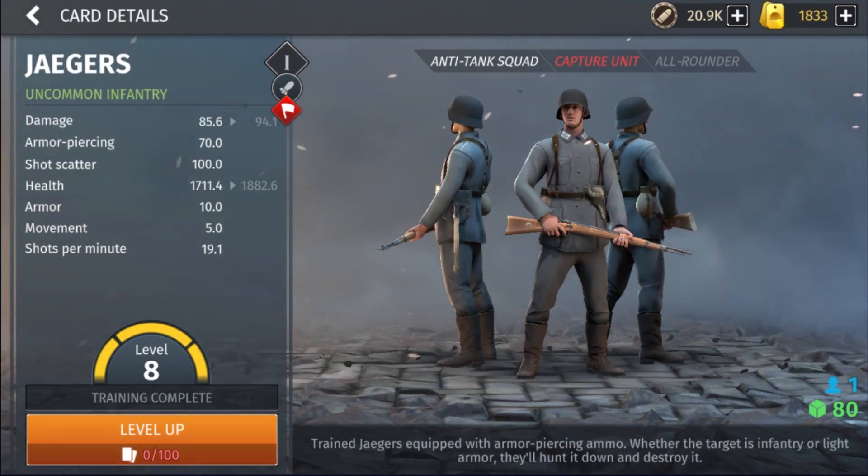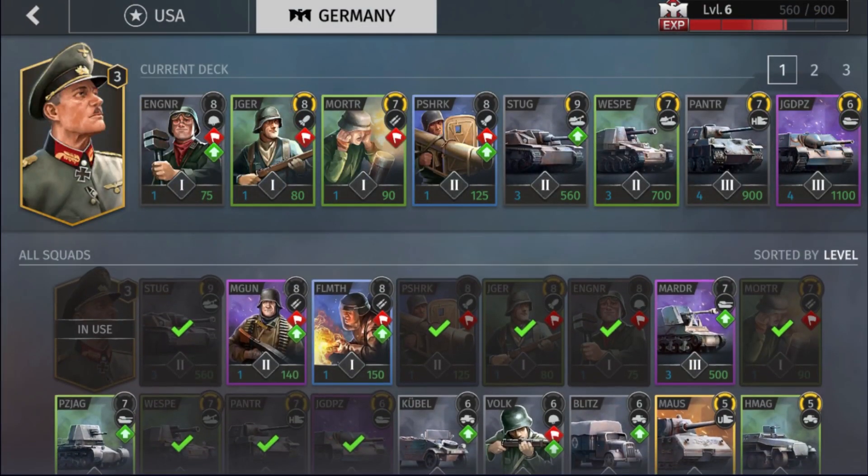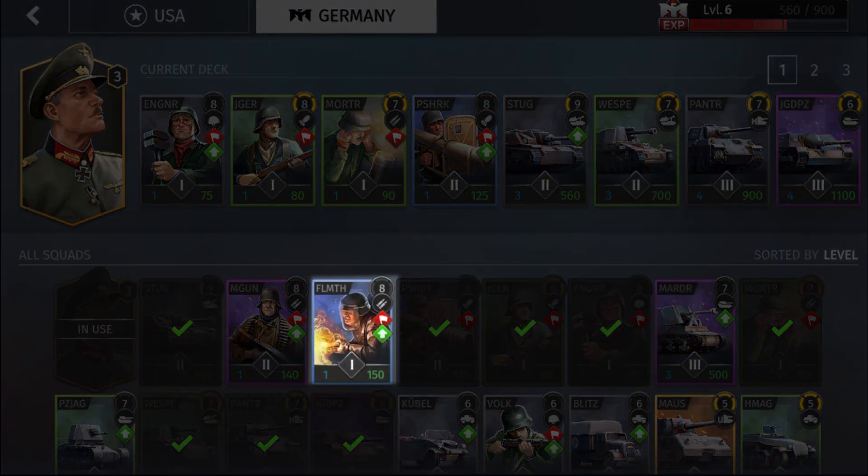The Jaeger's range also means it can kill pillboxes when they can't attack back — if your opponent makes pillboxes early to defend their points, you can sit outside their range and shoot them. Because Jaegers have armor piercing, they'll kill the pillbox without taking damage back. You can also play Flamethrowers for a heavier infantry unit with more hit points, but at 150 supply they're very expensive. I'd say just use Jaegers — they're the best tier one infantry in the game.